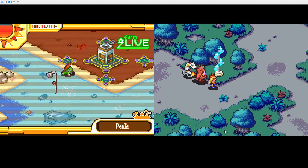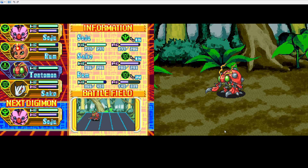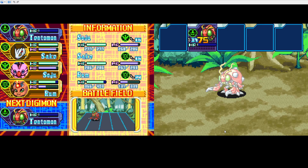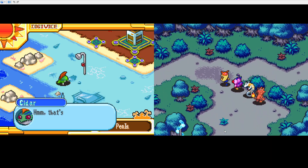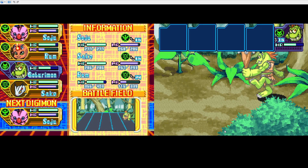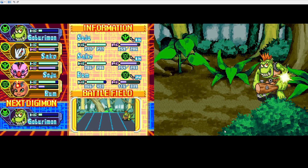Now you might be saying, is there any type of repel? No. If you want to avoid encounters, you just flee. But there's really no downside to just fighting everything, especially for little encounters like that. Why wouldn't you just one-round this guy with your team and then leave?